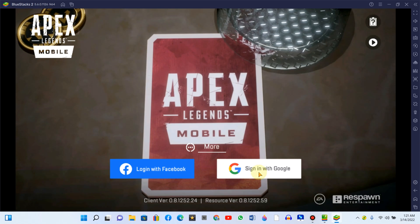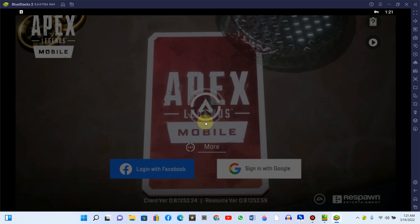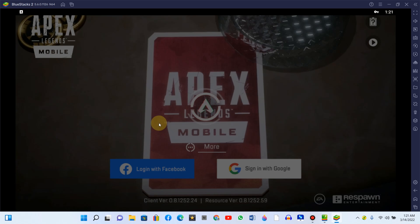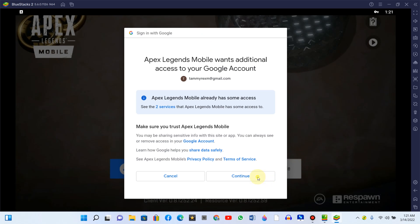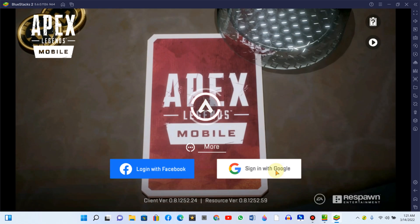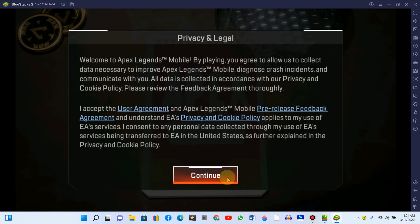Okay, now you're into it. So just go to your Google, sign in with Google. Then select that Gmail account you used. Click on it. Click on continue. Click on it. Okay, continue. Click on it.